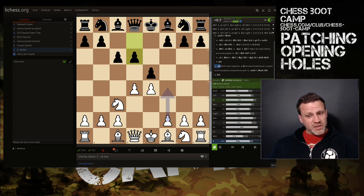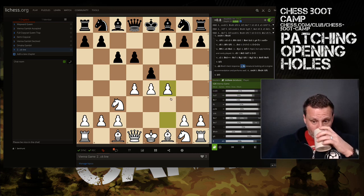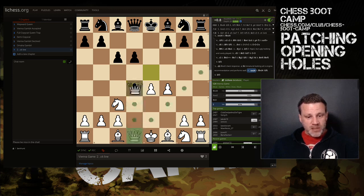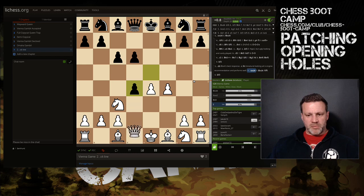It doesn't guarantee a win, but after f4, exd4 is quite common, then Qxd4 — we've got two pieces out, two pawns each, their bishop is tied to the defence of g7, and it feels like a relatively comfortable Vienna-like situation. I'm quite happy with that.